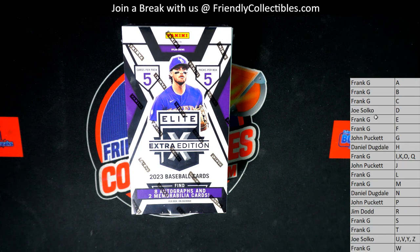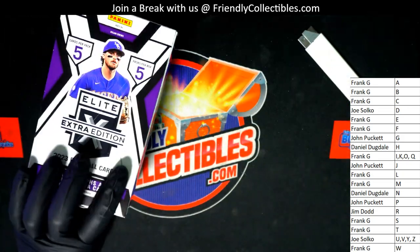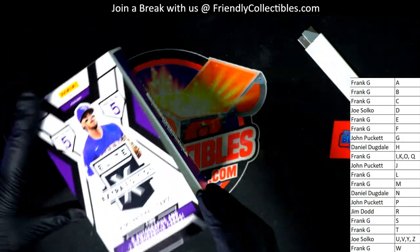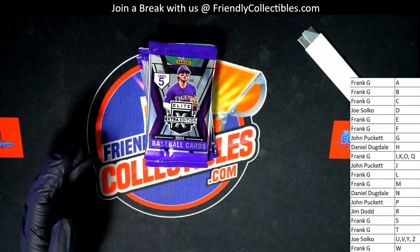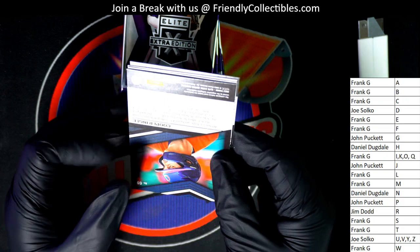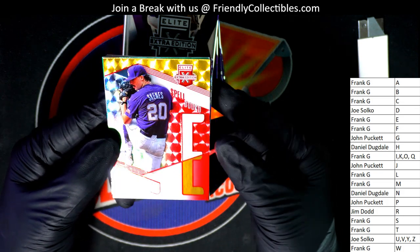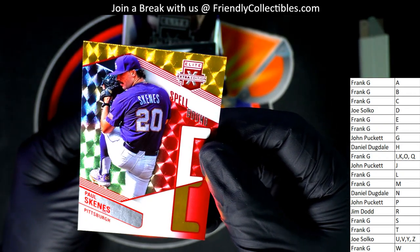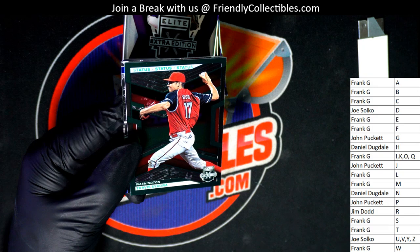Alright, I just went ahead and put it into alphabetical order. Let's see what happens. There he is - wow, what a way to start the box break! Nice Skeins there, Frank G. This is a Spellbound - what a way to start things off. Right there, congratulations. Spellbound Paul Skeins.